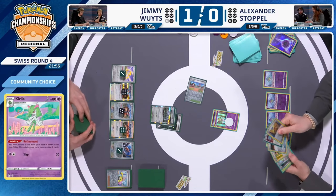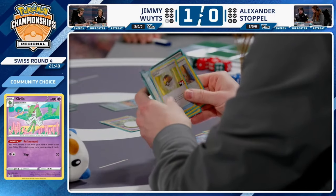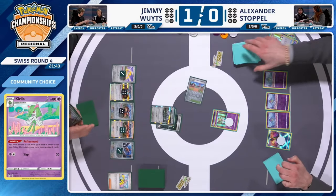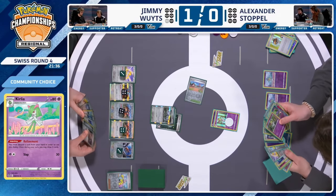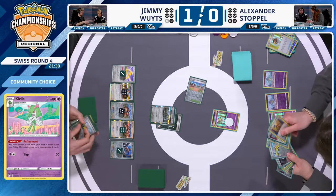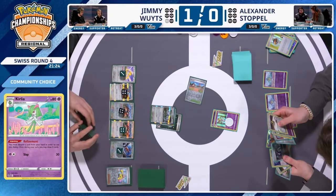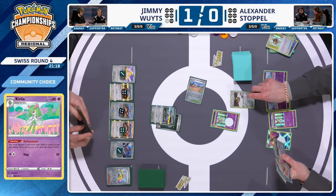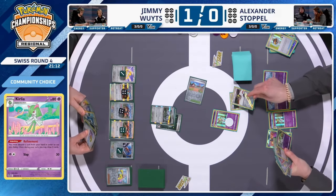Can Alexander topple the 180 HP Steelix? Alex starts his turn with a Refinement and then Concealed Cards — drawing a Rare Candy, Ultra Ball, and Level Ball for more Kirlias. Lots of different routes to get there. Alexander needs to hit both Shining Gardevoir and Gardevoir EX to ramp up enough energy onto an attacker to take down Steelix with 180 HP — really frustrating as a number for a one-prize Pokémon. This early in the game, you need enough psychic energy in the discard, or have access to Reversal Energy.